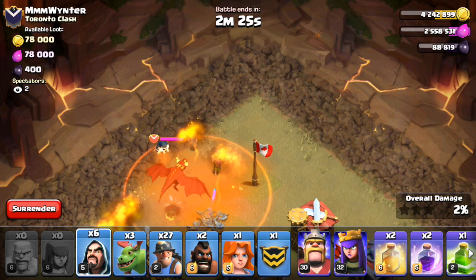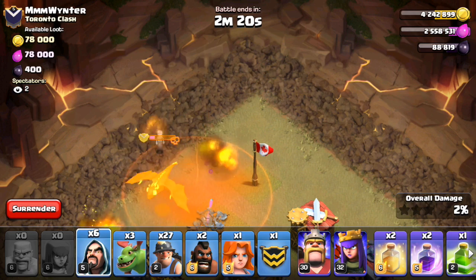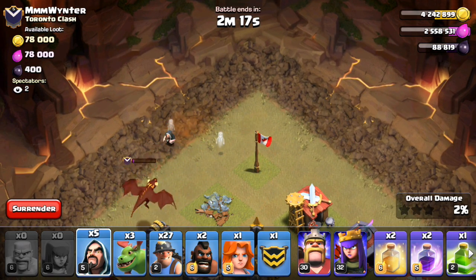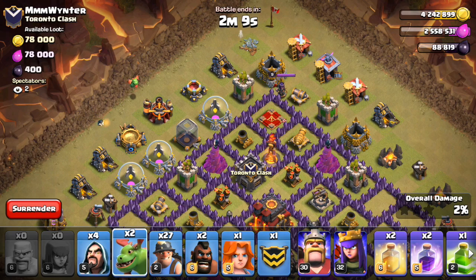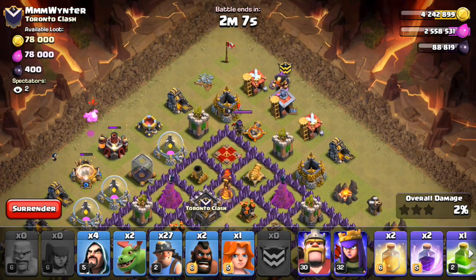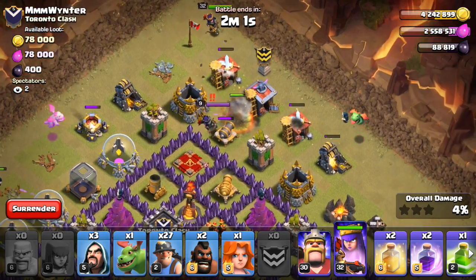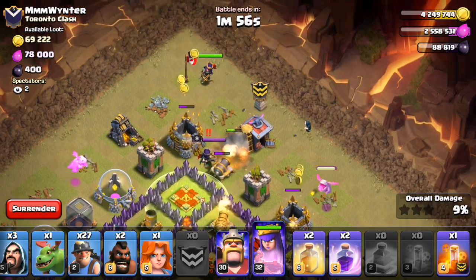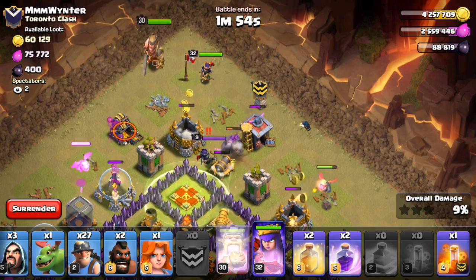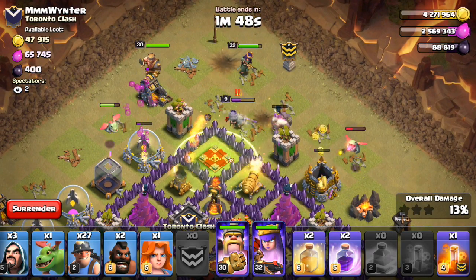All right, there go those wizards. They should take care of that dragon. One more right there — okay, it's dead. Let's start in with my wizard here and baby dragon. Let's get the golem. Another baby dragon, another wizard. Queen up here. Let's get the jump spell going right there. Drop in the king, and everything should move forward. Get in there, get that inferno.